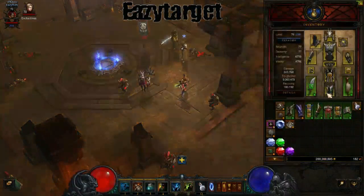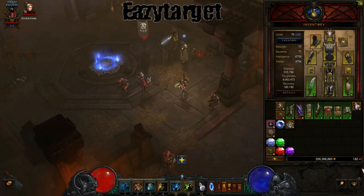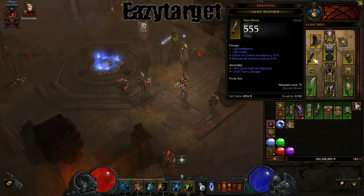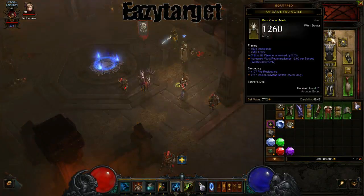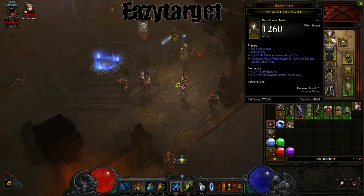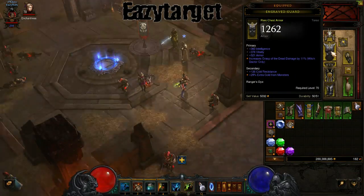As you can see, we have basically all yellows besides the Manajuma's weapon and offhand set pieces. I only have two gems in there — just basic gems for level 70 — and I have 515 damage. I did go through and reroll some of the yellows just to make them a little bit better, so that's highly recommended. You want to make sure you have as much critical hit chance and critical hit damage as possible.